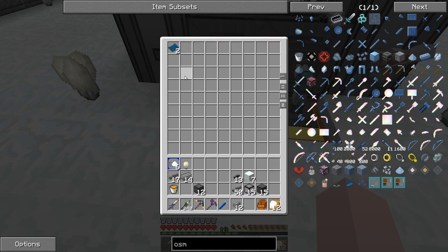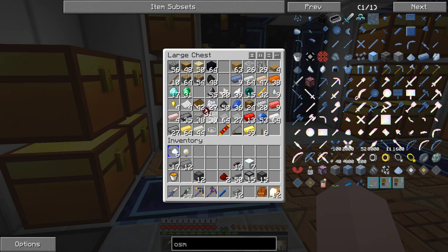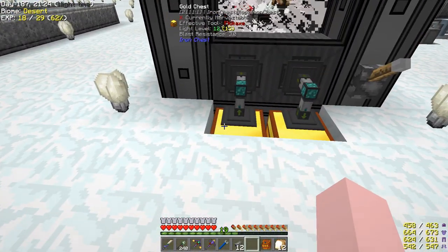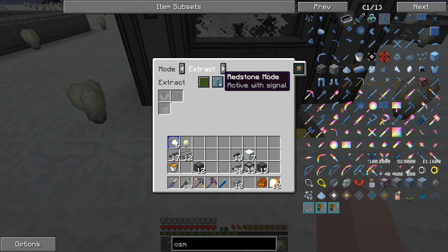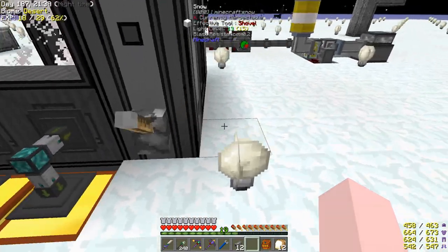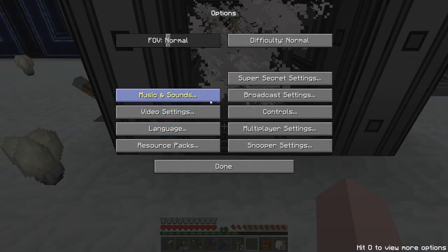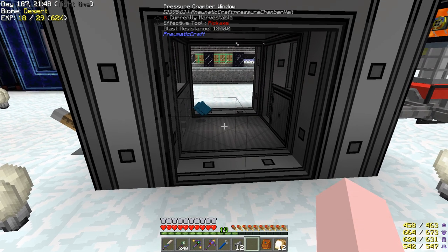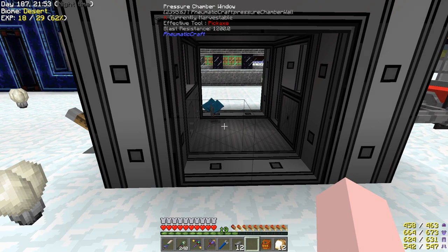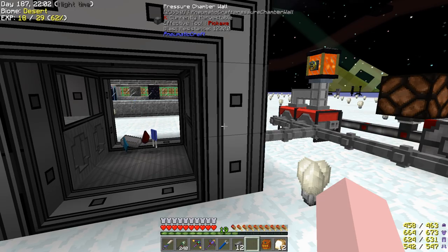We're going to put this in along with two of these and some redstone. That's our recipe. That's sending the stuff inside. The particle effects look nice but they're a bit distracting - I'd rather see the things going in. How's the pressure? It's just above four. Boom - they're ready.